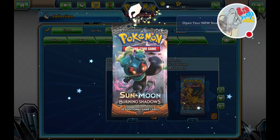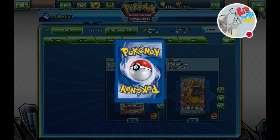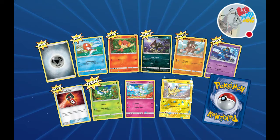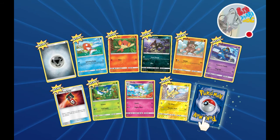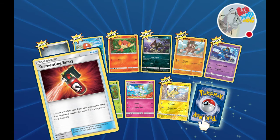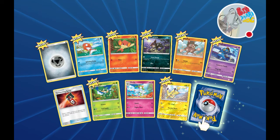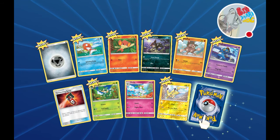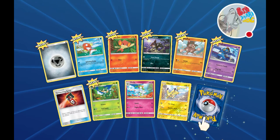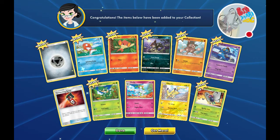This one is - Seal Energy, Magikarp, Pansear, Alolan Rattata, Mudbray, Croagunk, what is this one - Tormenting Spray - okay, Simisage, another Curlipede, cool looking Pikachu, and our rare is Butterfree.